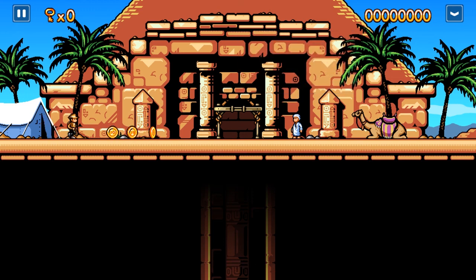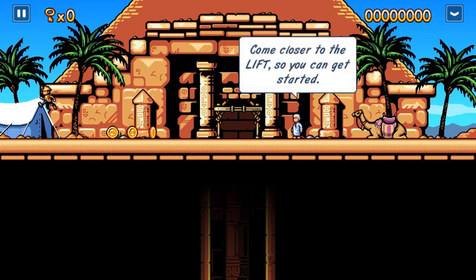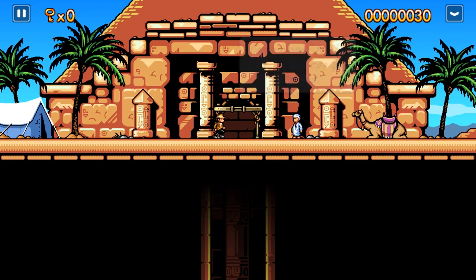The controls are fairly simple. You can move around, you can jump. There is a button for swinging a whip, though you do not start the game with one. And you can also tuck and roll, which is useful for getting through smaller passages or breaking pots.